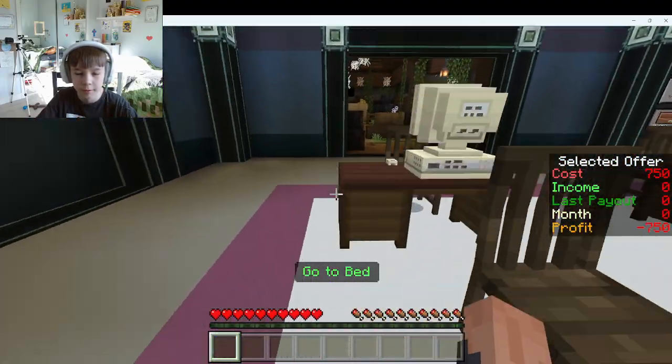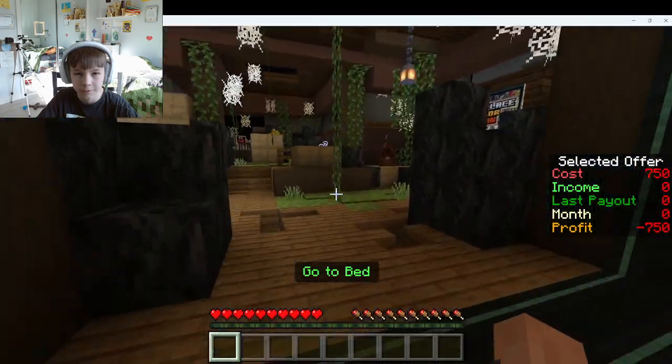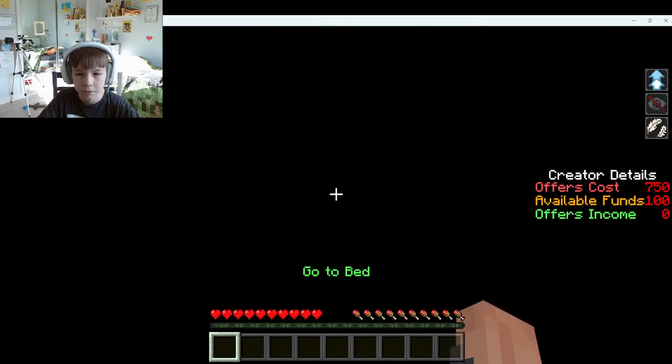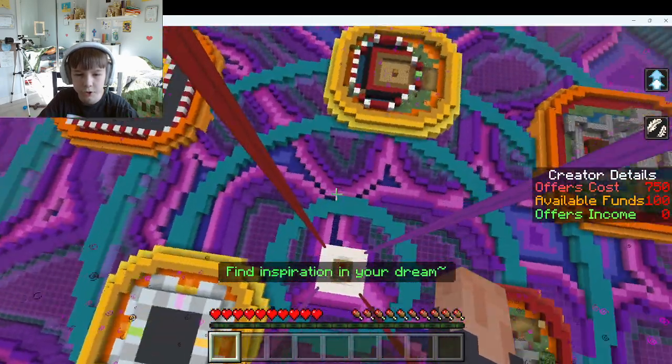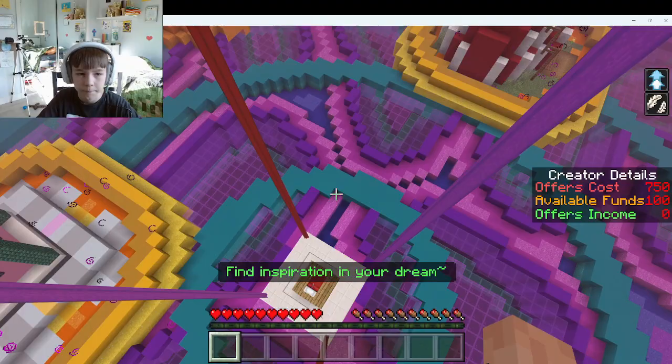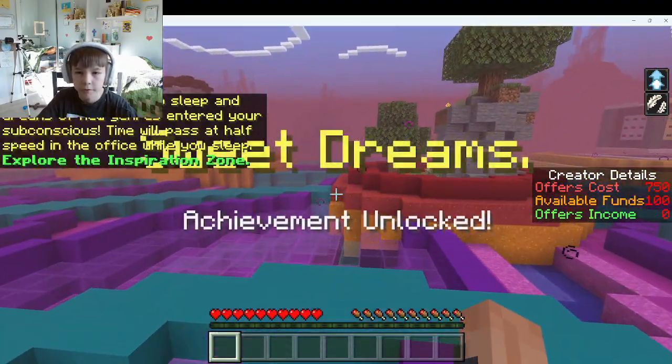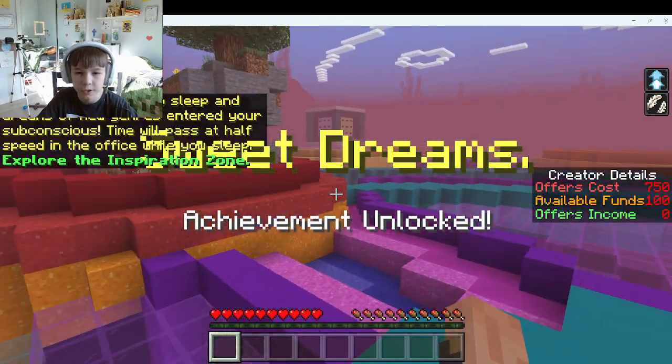Now let's go to bed — it says so down below on the screen. So let's go to bed. Quick! Find inspiration in your dream. Let's go over here and see what's over here. Sweet dreams — achievement unlocked!